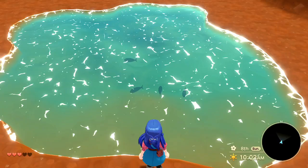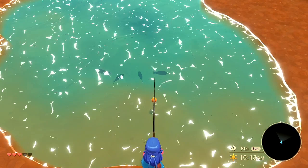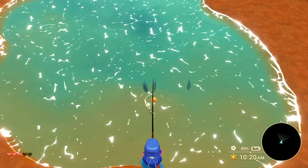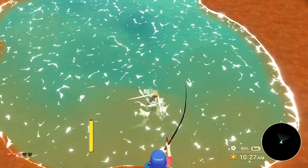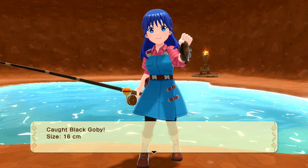You might have noticed I had an exclamation point above my head when there were rocks coming. As soon as you see that, take steps back and get away from the ore. I usually go backwards because I've already uncovered anything that might be a pit behind me, so I know I can avoid those.